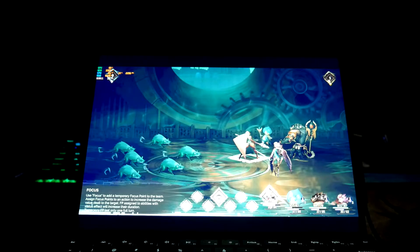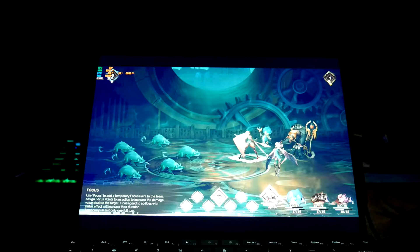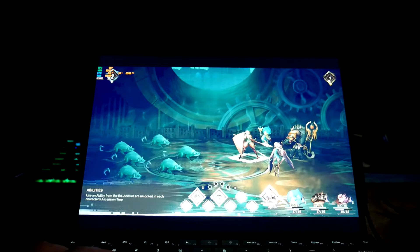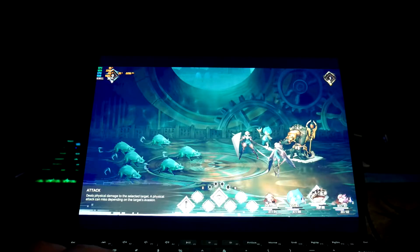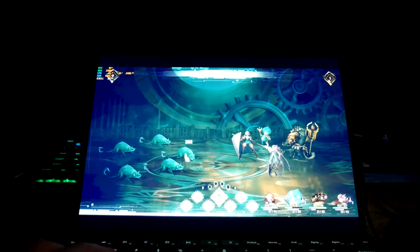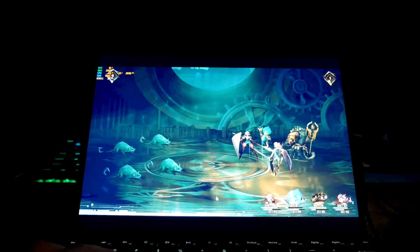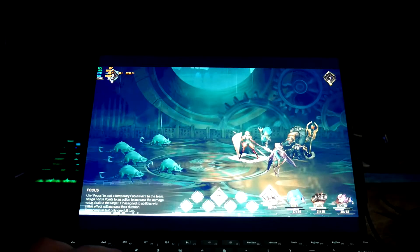Hey friends, Joshua 14 back with another gaming on the Surface Pro 8 video. This is the i7 model with 16 gigs of RAM. This is Astria Ascending — it's kind of a turn-based RPG and I'm in the battle right now with a bunch of rats. I'm trying to beat them; they keep multiplying sadly. We're getting around 30-ish FPS, which is not a big deal because it's a turn-based game. We are at 1600 by 900 with V-sync on; there weren't a lot of options to mess around with.